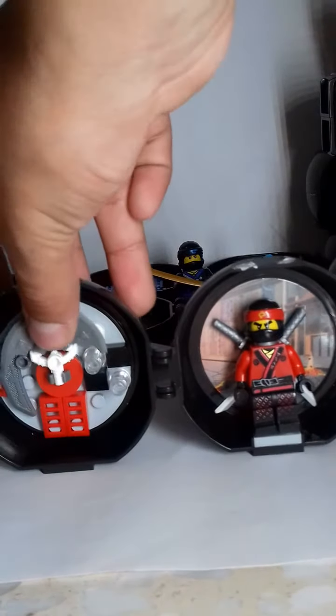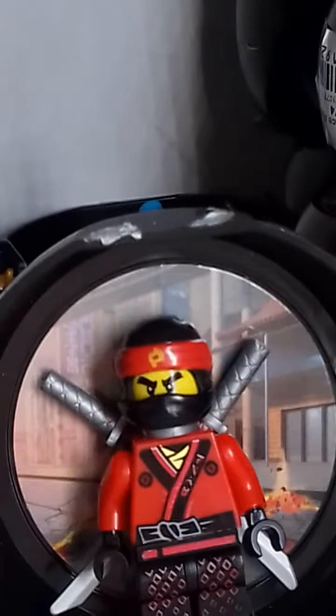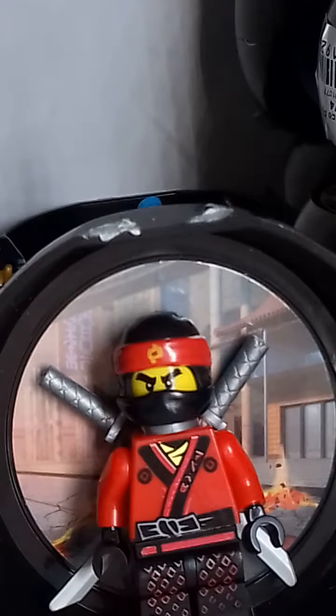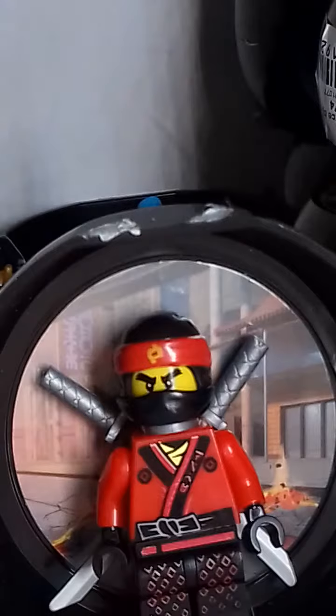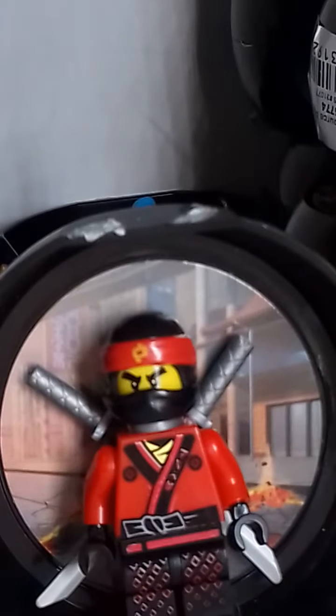Next is of course the red Kai — is he called Kai? All of these are from the Ninjago movie — I watched it. This guy also has two faces. I have two of him but I'm not going to open the other one. Here he is — he has two swords, one here and one there, a lot of cool decorations, two axe parts, and a nice skull. He has a smiley face and an angry face.